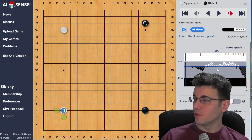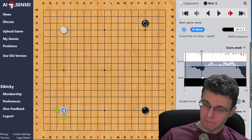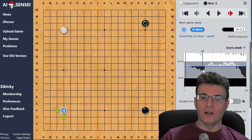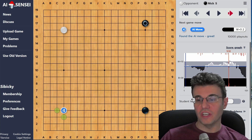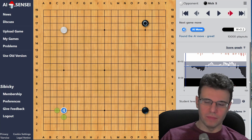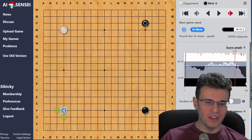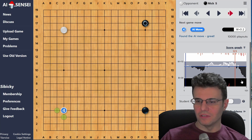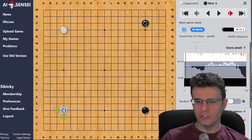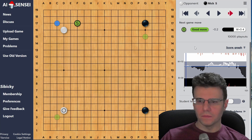I can open up the score graph here. Here's the flow of the game - you can see where white got a little bit of an advantage early on, barely an advantage, then I actually took the lead for a while, then it swung back in white's favor. We fought over some things, then some violence happened, and in the end I was able to overtake my opponent. This was against a 3-dan on the OGS server.